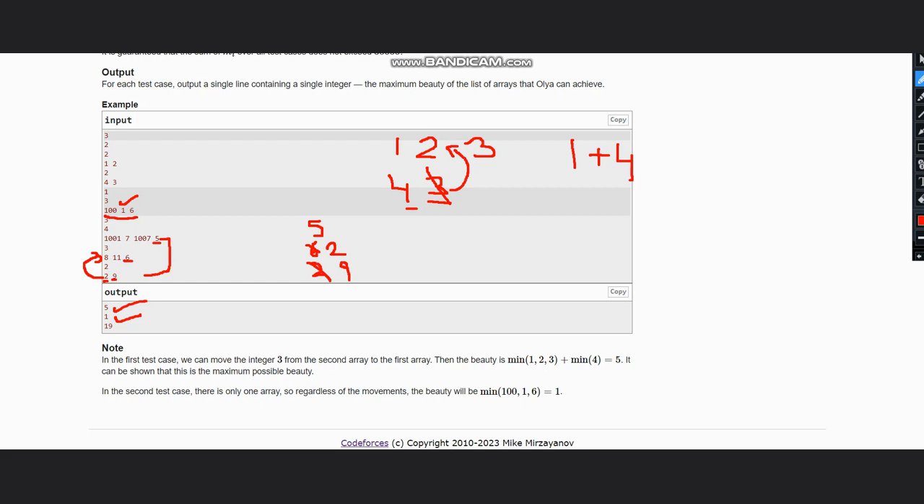It is more advantageous to move 2 into a different array. After rearranging, we have minimums 2, 6, and 9. We can also move 6 to another area but it won't affect the minimum since it's still 2. Finally, the minimum elements become 2, 8, and 9, giving us 2 + 8 + 9 = 19 as the answer.